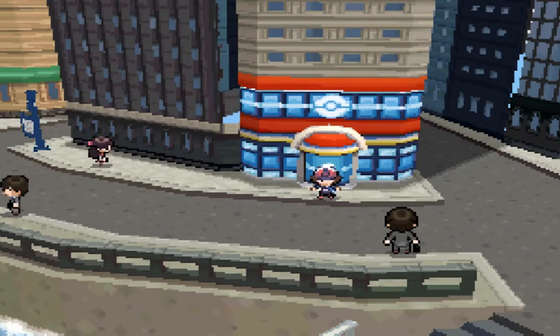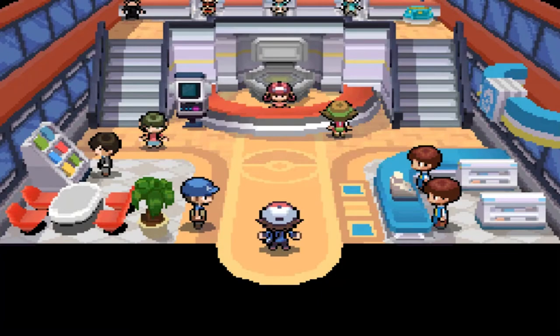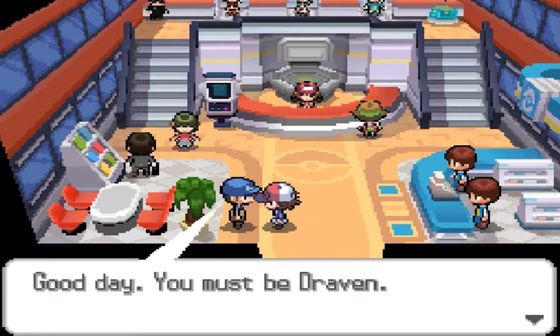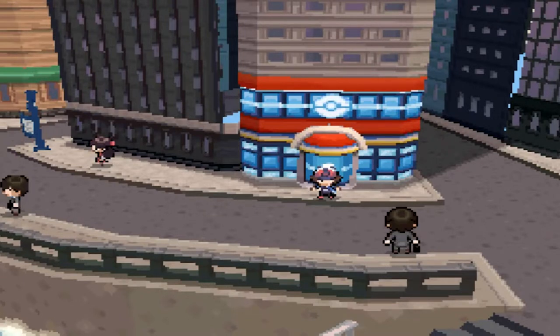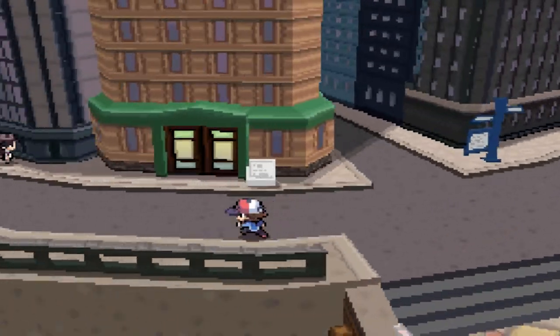What's up guys, it's me your host Draven, and welcome to another episode of our Pokemon Black walkthrough. Believe it or not, we are back in Pokemon Black and we're here to take on some unfinished business — the event Pokemon. We're gonna be capturing Victini. I've already put the code in the description. Press up and select, get a mystery gift, and from there we get the Liberty Pass, which takes you to Liberty Garden.